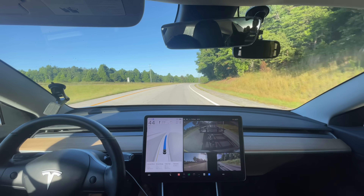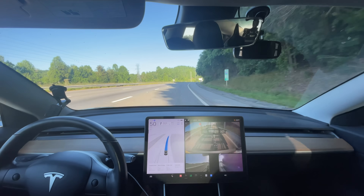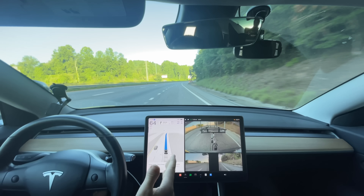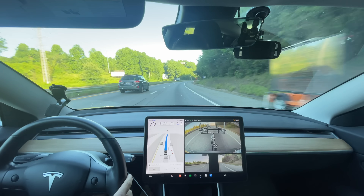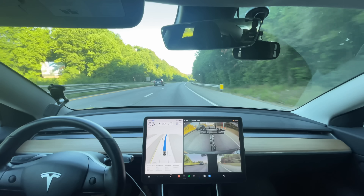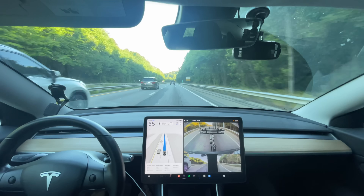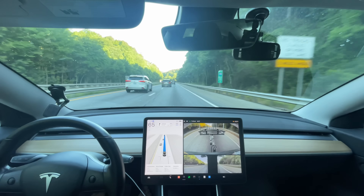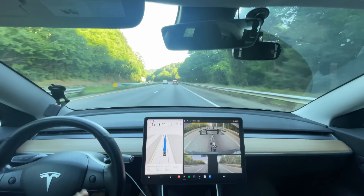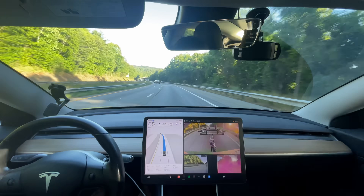We have a construction zone coming up, and I don't think this uses FSD version 12 on the highway yet. There's quite a bit of traffic this morning. For the sake of carrying a trailer, I'm going to lower the speed down. The wheels on this trailer are rated for 65 miles per hour. Full self-driving, to be clear, is not rated to tow a trailer right now. It's just really nice that it can tow a trailer with a Model 3 that does not have tow mode.